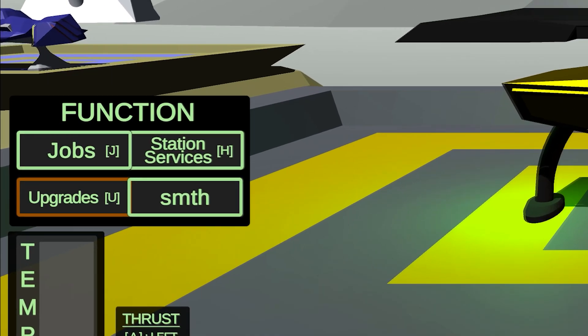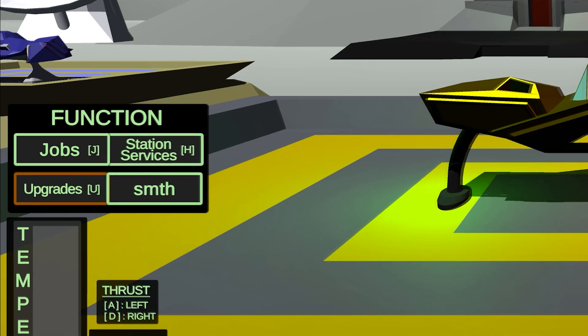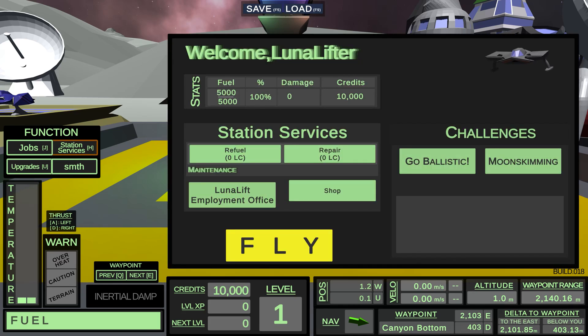On to the updates. I learned how to configure the UI navigation for the gamepad controls. The goal here is to permit gamepad players to lean back and control the whole experience without needing to touch the keyboard, so the player can use the gamepad to navigate into the station's services and then select, for example, a Ballistic Challenge.